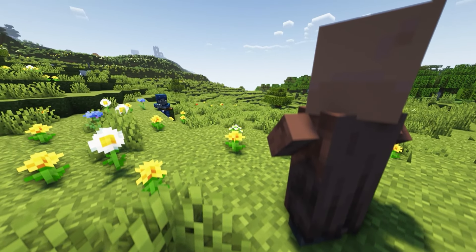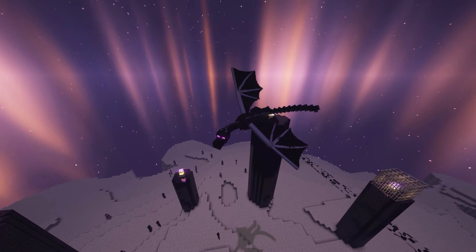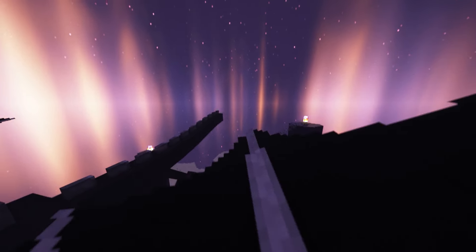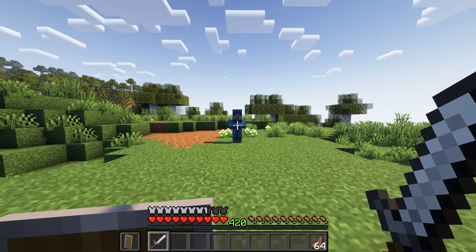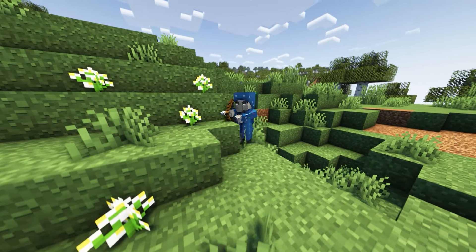Despite the Illusioner literally being hidden behind a command, he is probably right next to the Ender Dragon in how in-depth his attacks are. An Illusioner has a lot of attacks. Its main attack is basically just to shoot a bow at the player, just like a skeleton.